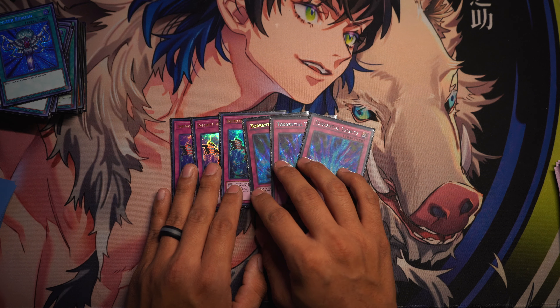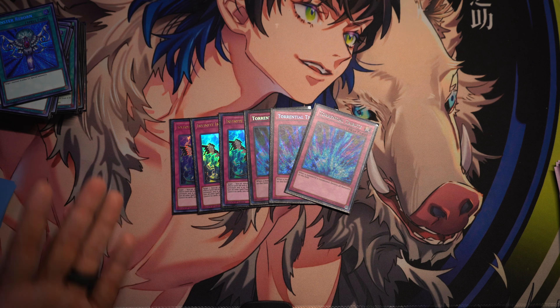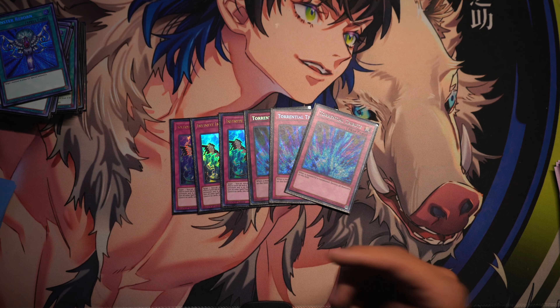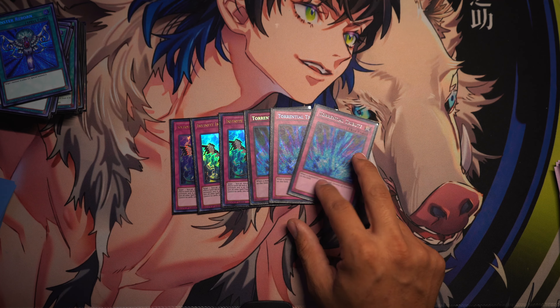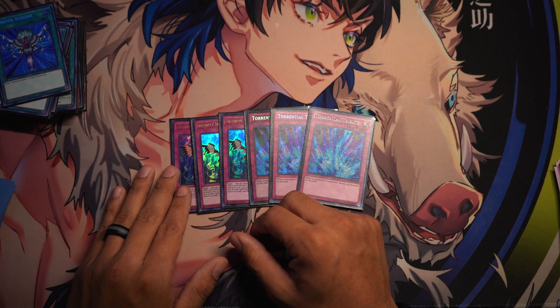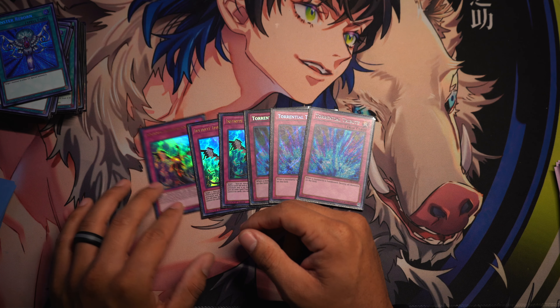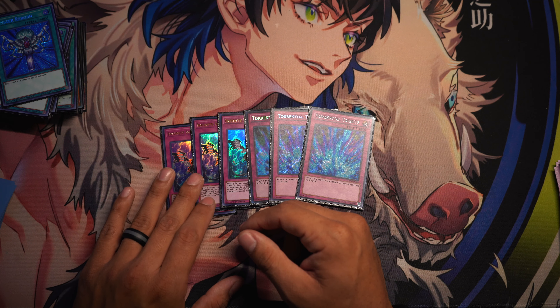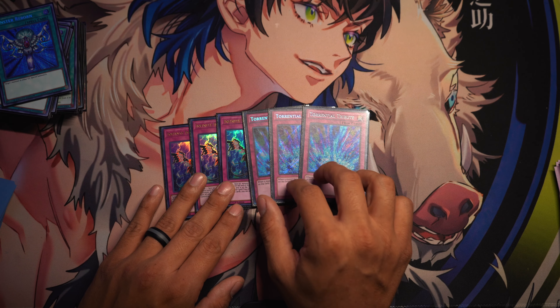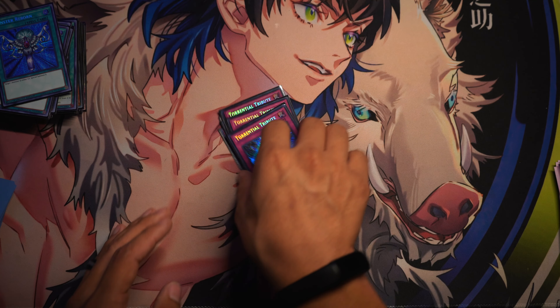I run one Monster Reborn. This used to be a challenge but I'd rather reborn — if I have two Sunnies, use one effect to send whatever I need to on their field to grave and then bring out the other Sunny with this. For the traps I have three Imperm, three Infinite Impermanence, and three Torrential Tribute for board wipes.